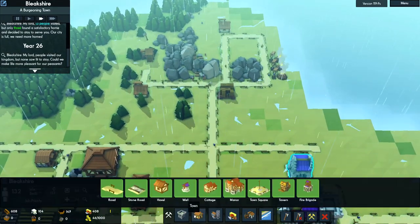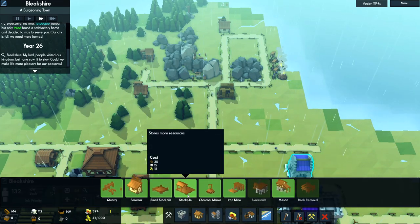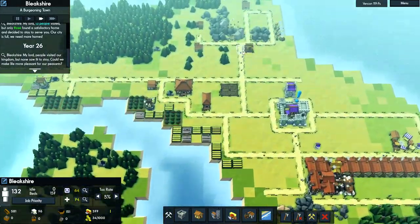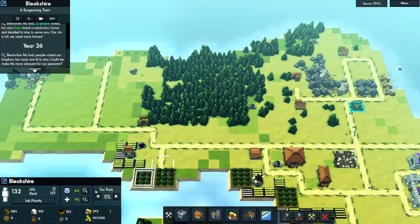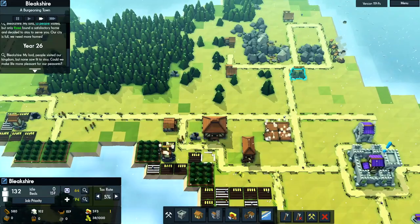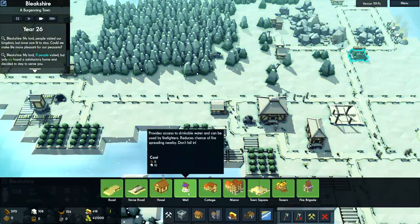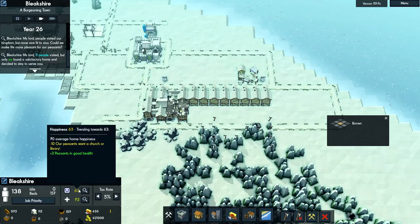I'm going to build a large stockpile, a big one, a little closer to town so that as we start expanding this way, the peasants don't have to run quite so far. This one right here is already full. Hopefully with the advent of these windmills we'll be producing more food more efficiently. Our peasants are demanding a church and a library.